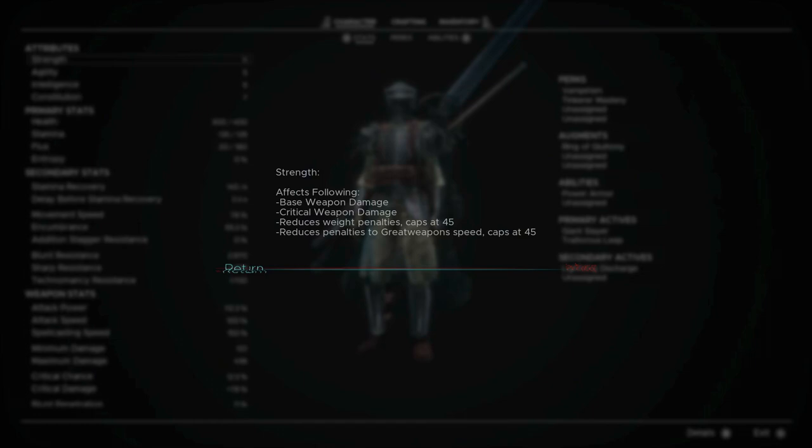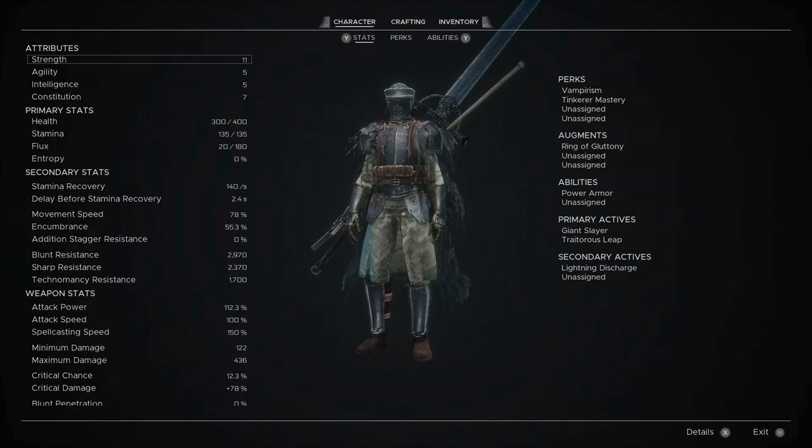Also, if you click details, it has a pretty good explanation. For example, strength: base weapon damage, critical weapon damage, reduces weight penalties, caps at 45, reduces penalties of great weapons, speed caps at 45. You don't have to guess, like in certain other games of this ilk, where the soft cap or hard cap is. It says the cap is 45, and that's pretty much it.